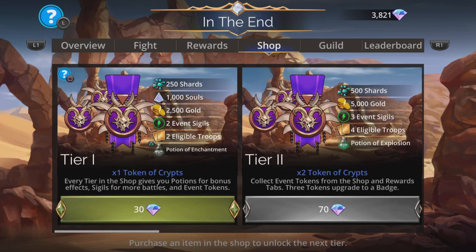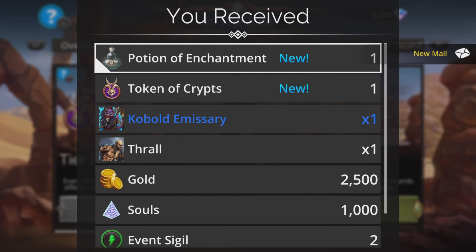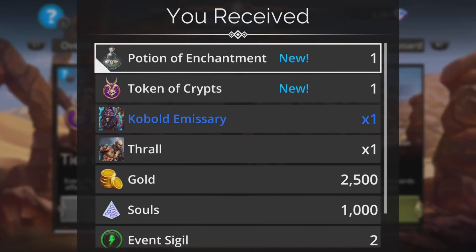First things first, pop to the shop and grab yourself a Tier 1. This is going to give you a Potion of Enchantment, amongst other things, which is really good for this event. All your troops start enchanted at the start of each and every battle, and this is a week-long event, so that's completely worth it.